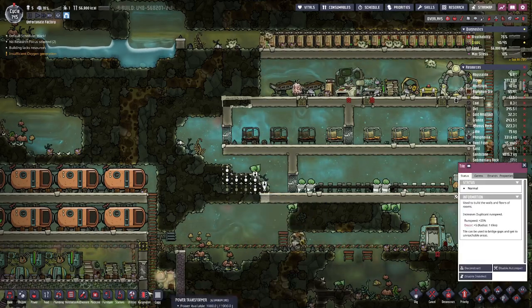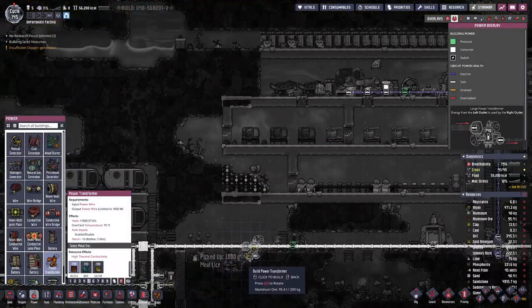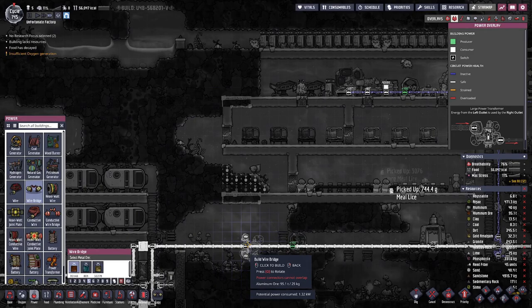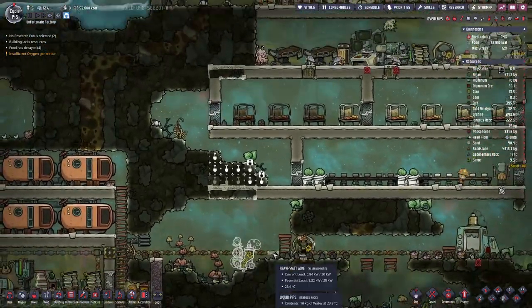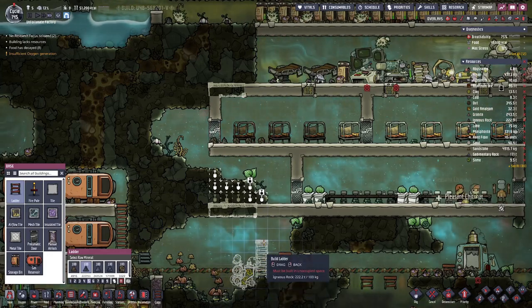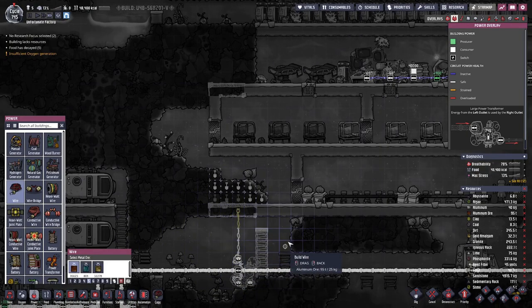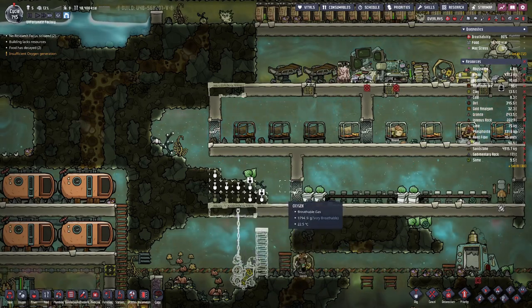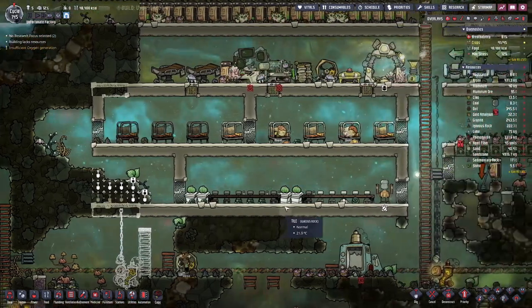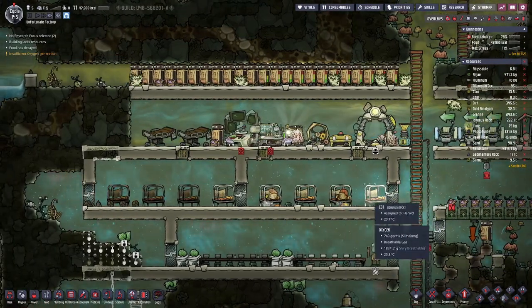Now that we have the mushroom farm set up, we can have a bit of a kitchen area back here. Let's just take this out a bit more. We'll probably need a ladder to reach the ceiling there, but that works. Then we can have a bit of a kitchen area in here to prepare better food, which should also help morale.